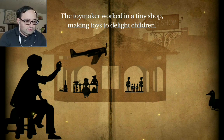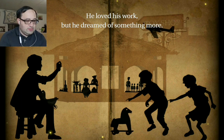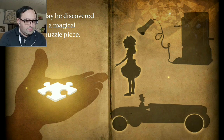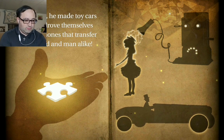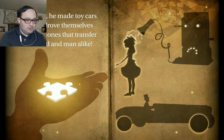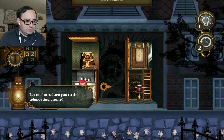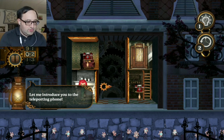Story time! The Toymaker worked in a tiny shop, making toys with children. He loved his work but dreamed for something more. One day he discovered a magic puzzle piece. With it, he made toy cars that drove themselves. For the most part, he had a magical key — let me introduce you to the teleporting phones.